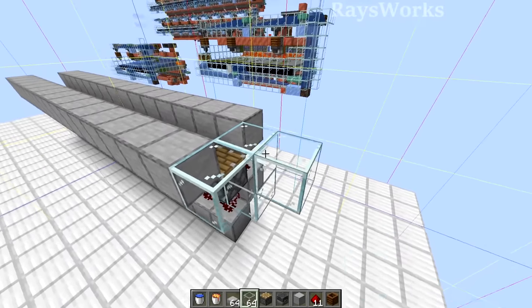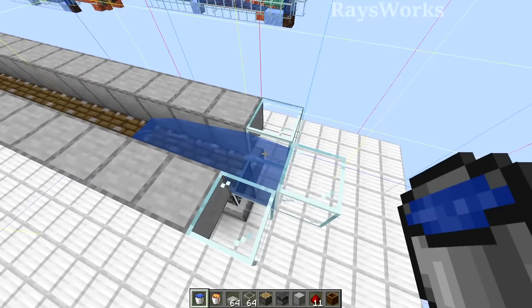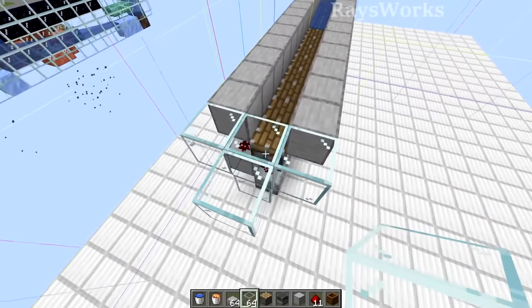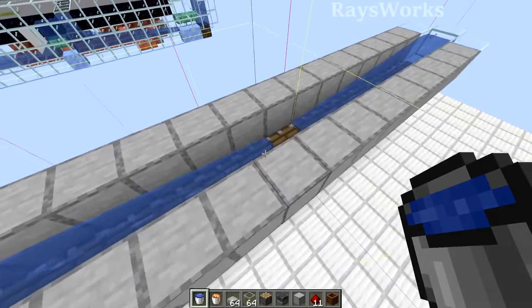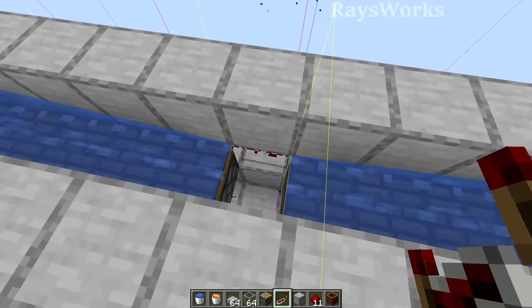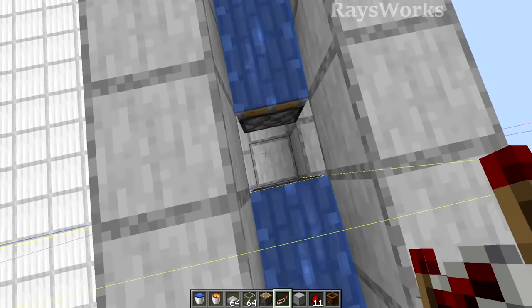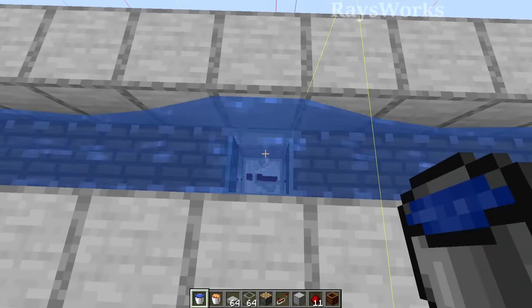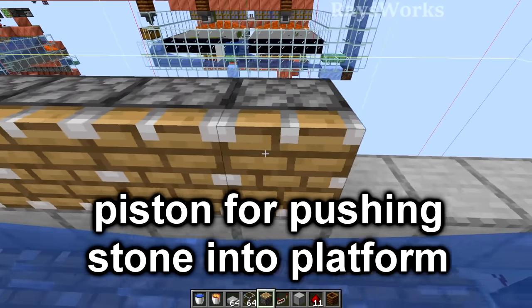Now at the ends we're going to place in the water right here, and do the same thing on the opposite side as well. These edges are for holding in the water, which is needed to produce stone. Right here in the center where there is no water, we're going to remove that block, that redstone, and that redstone, and place in a repeater here. Then place in a block there and a water source. Now place pistons on this back side.